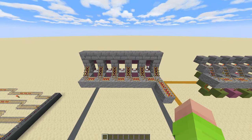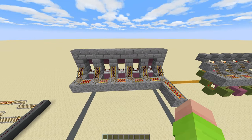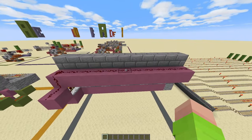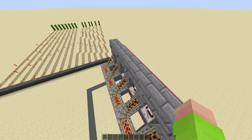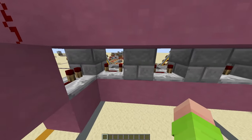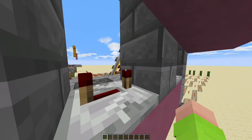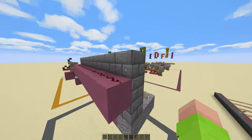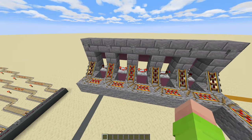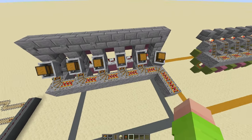So over here in our test world, we have a stripped down version of this where you can see the redstone. This wiring is pretty simple. All you need is just a line of redstone directly behind the buttons that then goes into a repeater chain, all set to four ticks and directed into the blocks that have the powered rails behind them. So now when you press the button, it will just set off each repeater four ticks apart and send out the minecarts. And here it is with the minecarts.